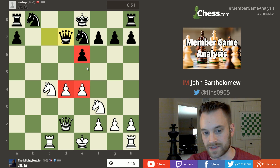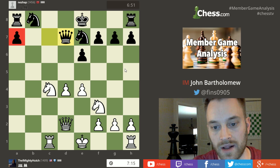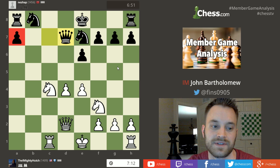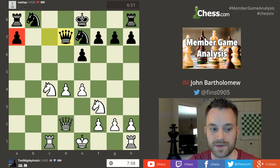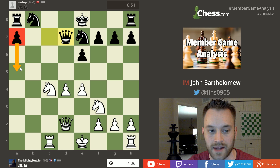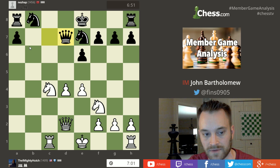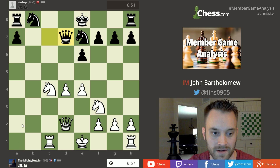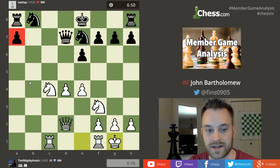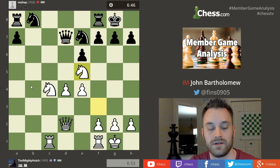He's got two center pawns to black's one — that's usually an advantage. Black does have what we'd call a passed pawn over here on a7, on the far left side of the board. A passed pawn is a pawn that doesn't have any enemy pawns blocking it. Sometimes passed pawns are strong, especially in endgames, but here this is a long way from promoting on a1, and if the pawn were advanced it would likely just be lost or worse. White shouldn't be worried about this pawn yet.